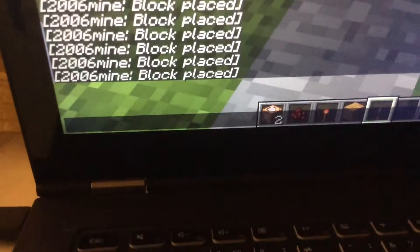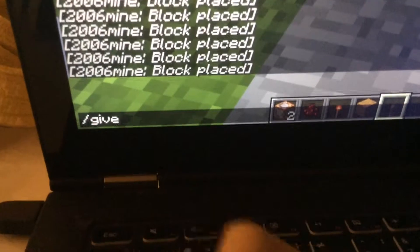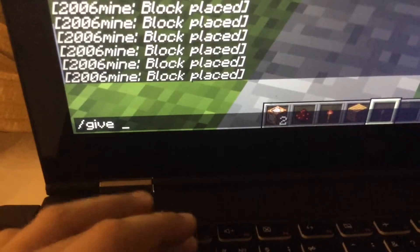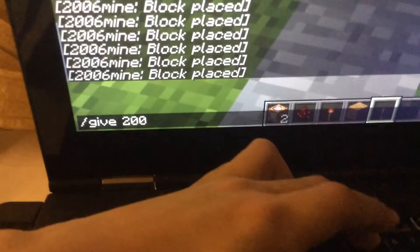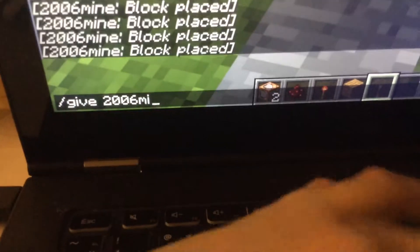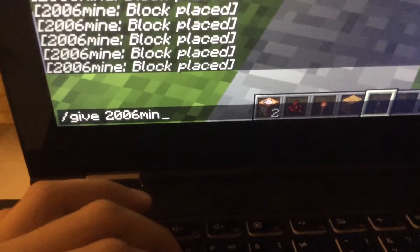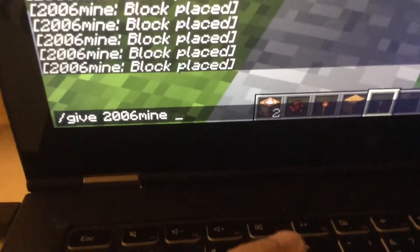To get in chat, you need to press T. Then you write: slash, give, space, then your Minecraft name. In my case, it's 2000-2006-mine. Space.